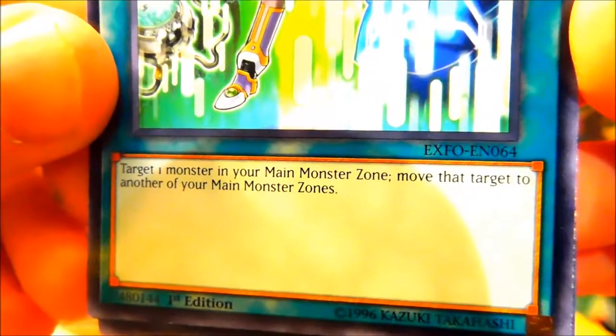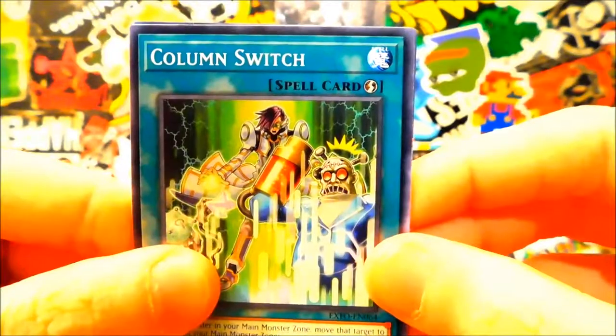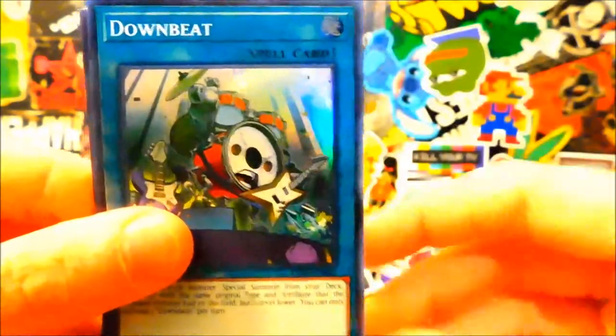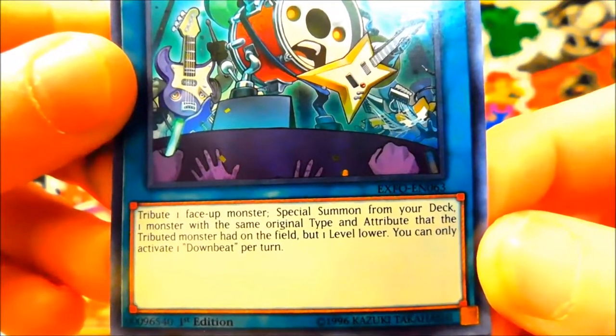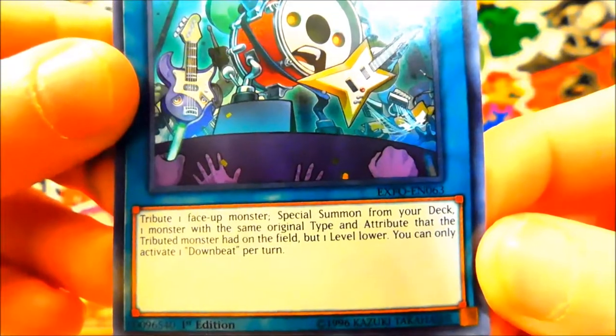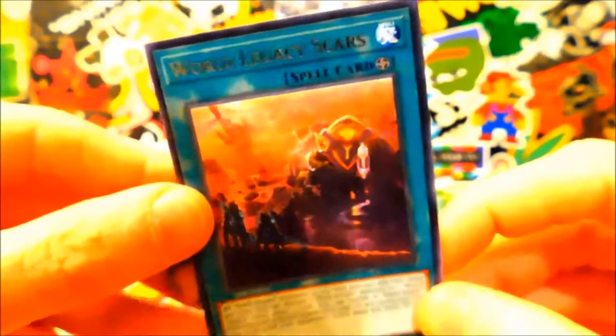Mech Knight, Orange Sunset. Column Switch — target one monster in your main monster zone, move that target to another main monster zone — yeah, links need something like that. Downbeat — tribute one face-up monster, special summon a monster from your deck with the original type and attribute of the monster tributed but one level lower. You can only activate one Downbeat per turn. Pretty cool. And there's Scars as the rare.